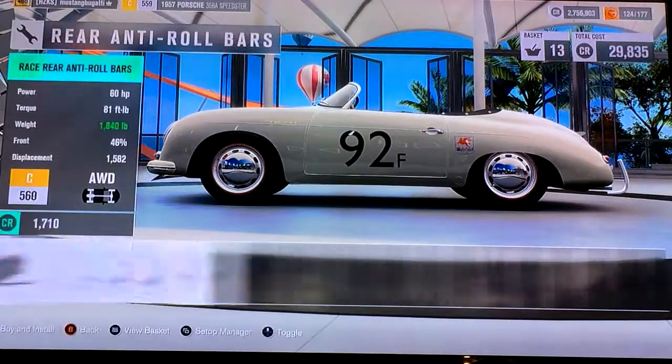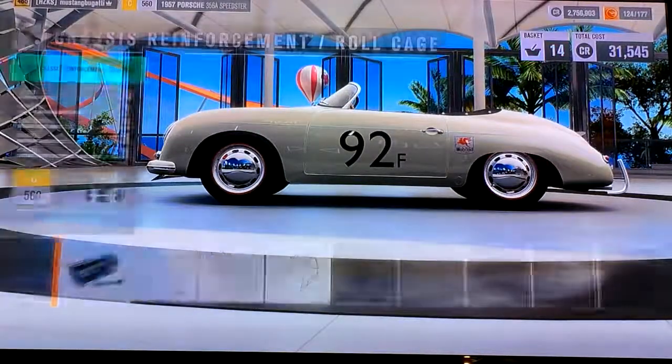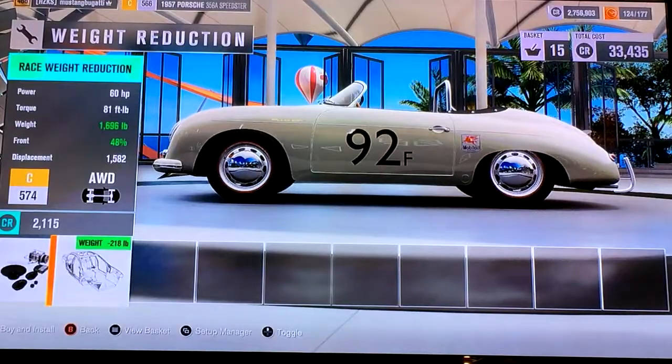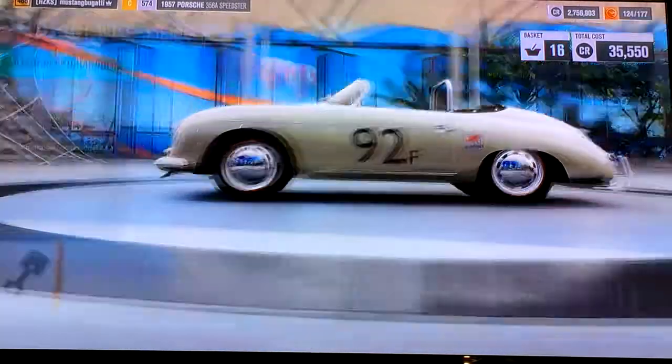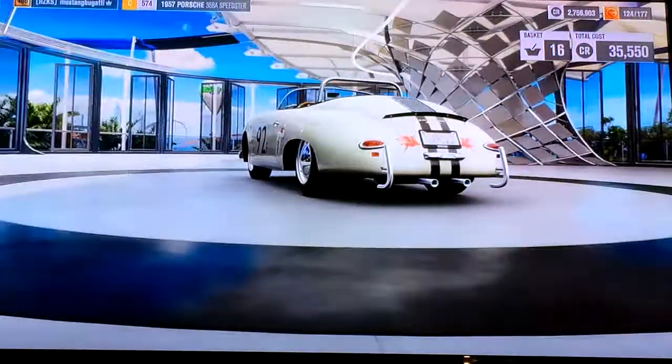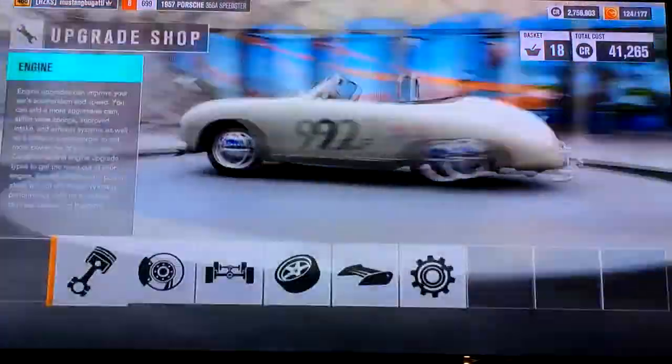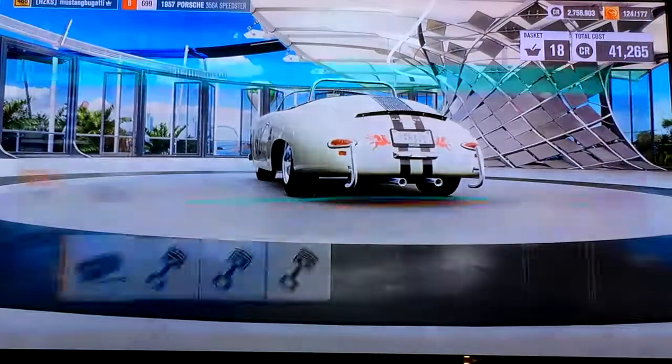It does have a whopping 60 horsepower and 81 foot-pounds of torque — it's not a very good vehicle. We can get it below 1,700 pounds in C-class, which is pretty darn good. The stock engine is not going to be anywhere near powerful enough, so let's see what upgrades we can put on it.